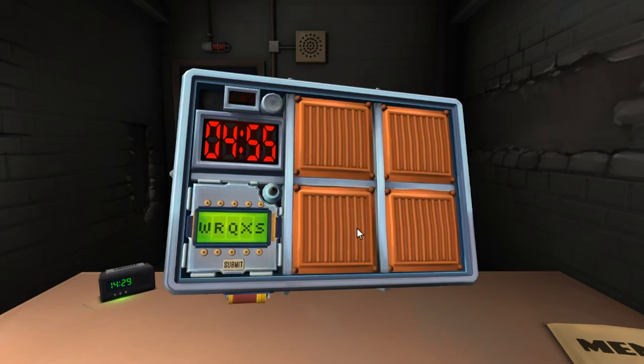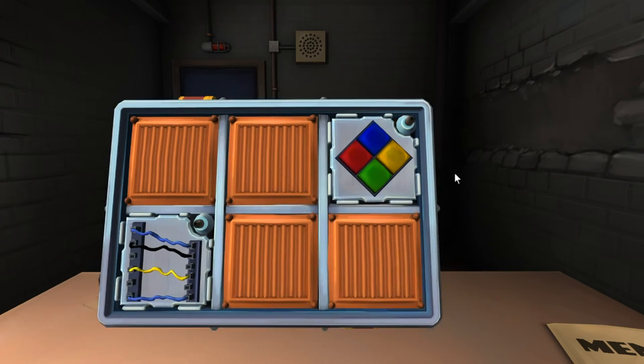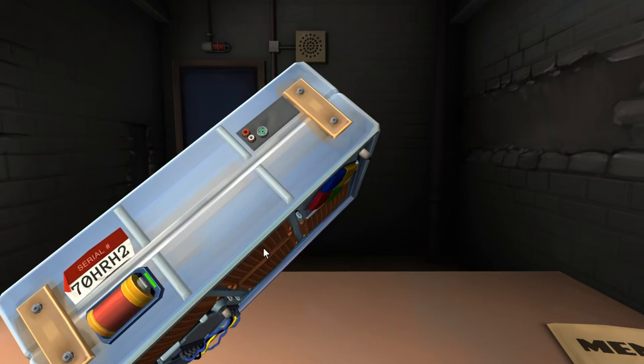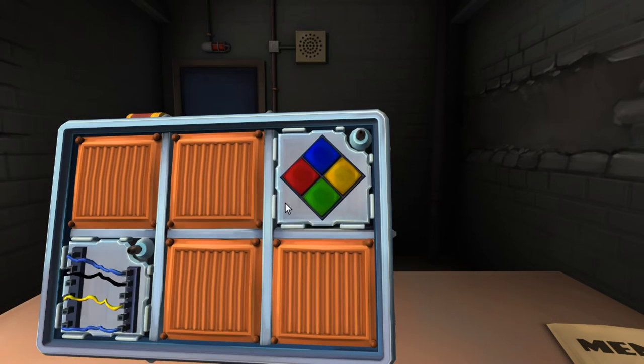Let's do the easy ones first. Simon Says — green is flashing. Any vowels in the serial number? No vowels, no strikes — press green. Green, green, green, green — green, green, red.